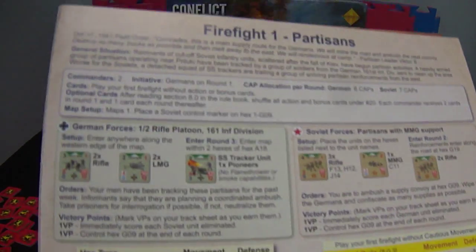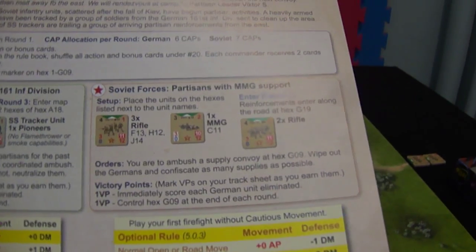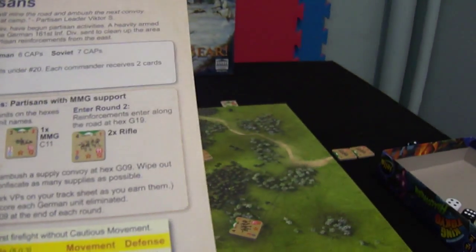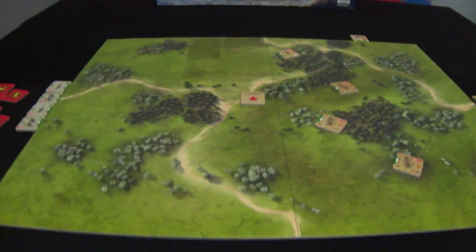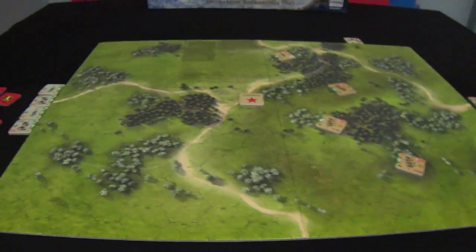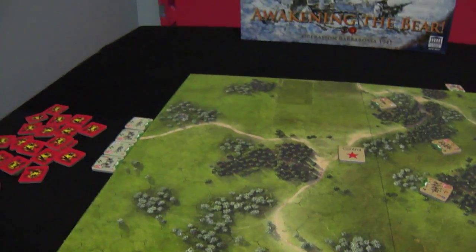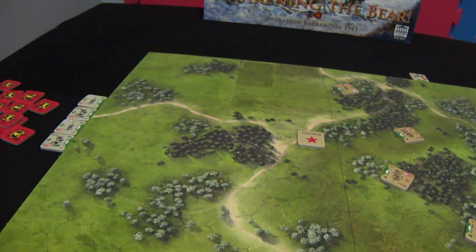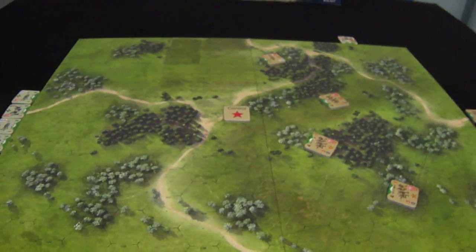Just to note: the German player has four units at the beginning — two rifles and two LMGs — and at round three there will be a reinforcement. For the Russian player there will be three rifles and one MMG, and at round two, two rifles will approach from the east.